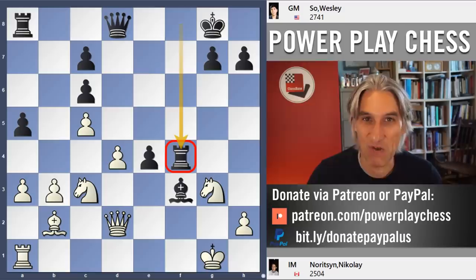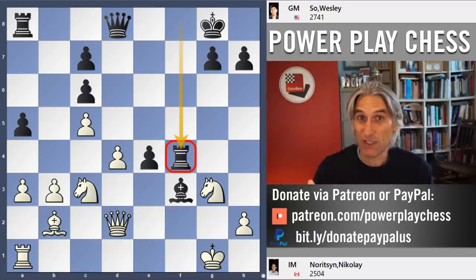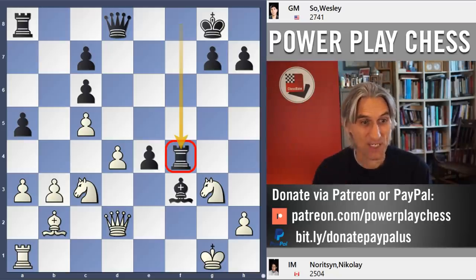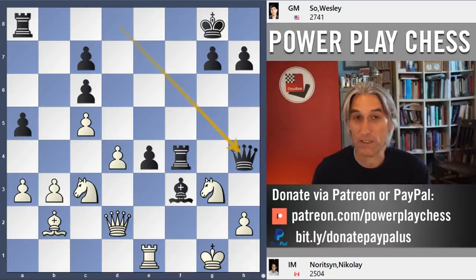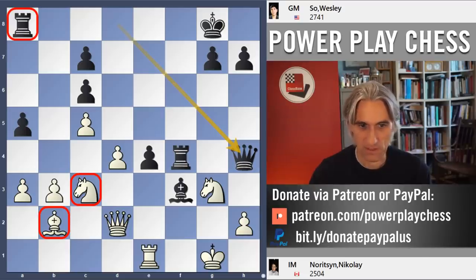So rook f4 was maybe a bit over the top. But in rapid play, usually playing boldly pays off, and that's what happened here. White was convinced and played rook e1, still hoping to plug the kingside. But after queen h4, this is actually looking great for black — it's very difficult for these pieces to come over to defend. And with this rook coming in as well, it's too much.